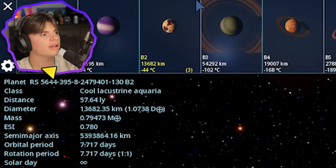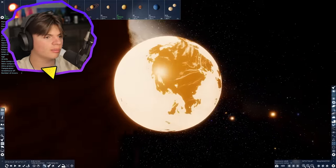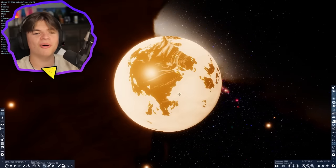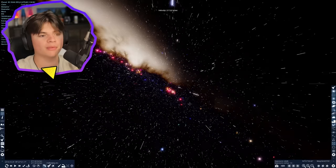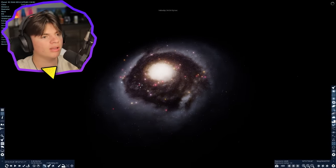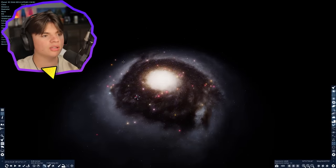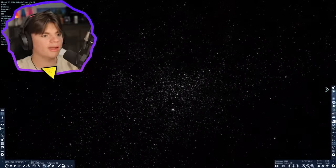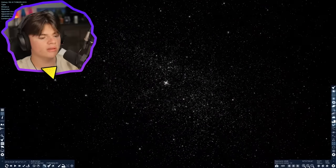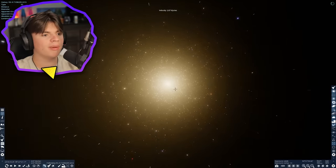These are all procedurally generated nebulas - this isn't a real nebula. That one kind of looks like Earth, like if the white was water and the rest was land. Let's look at a couple more procedurally generated nebulas and then look at some real ones. This is a procedurally generated galaxy - I've turned up the nebulae so you can see them more. All these dots are nebulae. Let's go to a new procedurally generated galaxy - we'll pick this one.